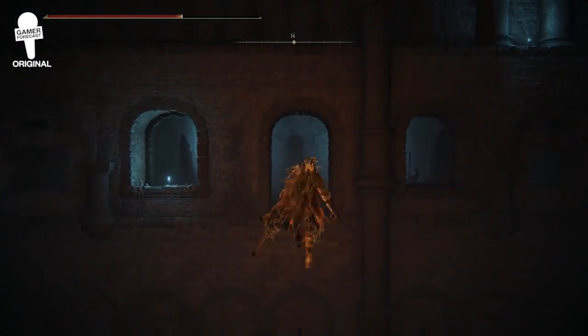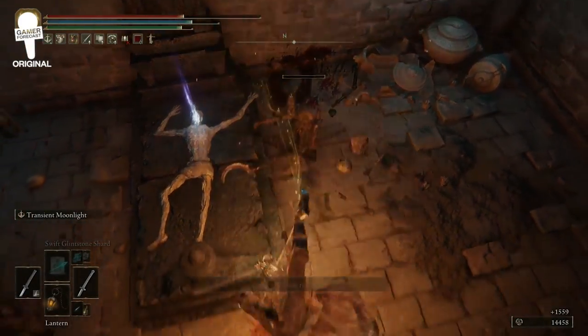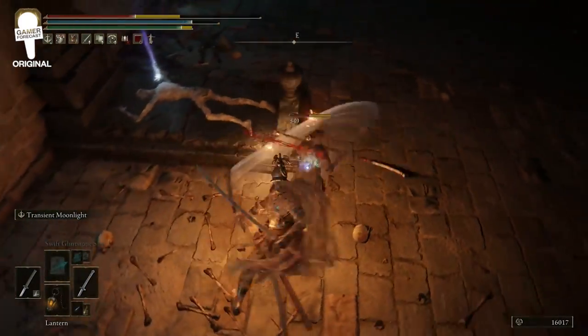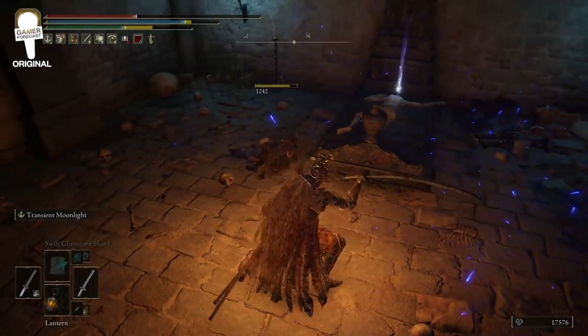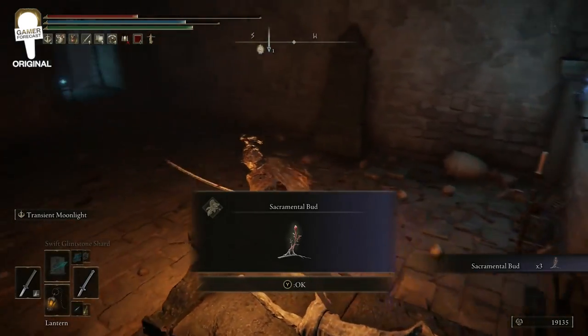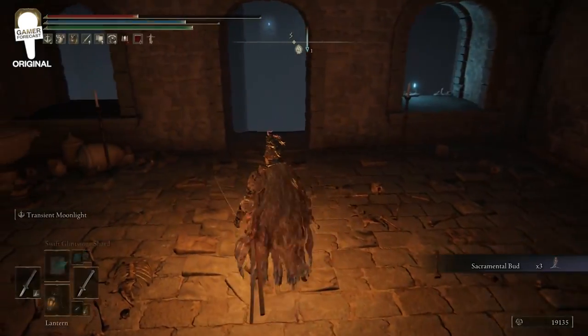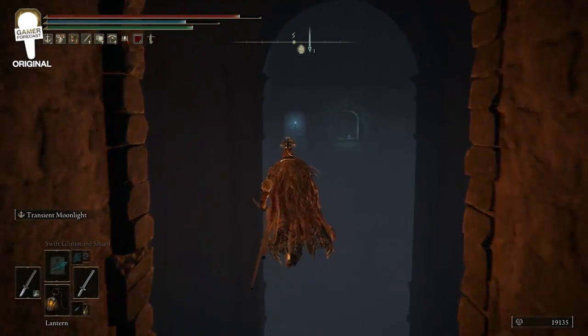Head back and follow this invisible path all the way to the other end. As per usual, you're going to be met with some more enemies — make sure you take care of them, there are about three of them. Then pick up the item off this corpse, which is going to be Sacramental Bud times three.